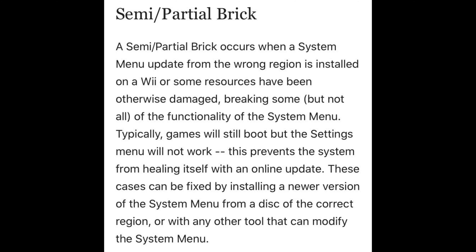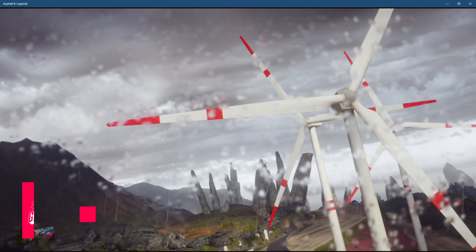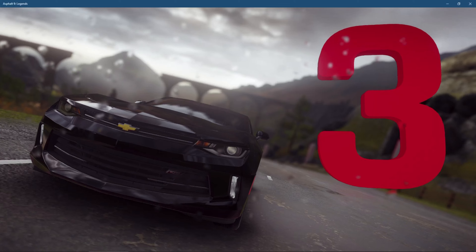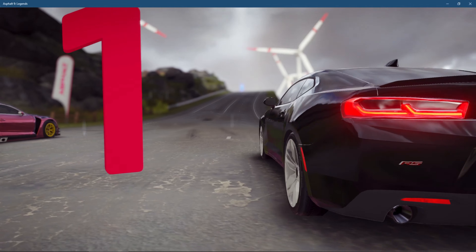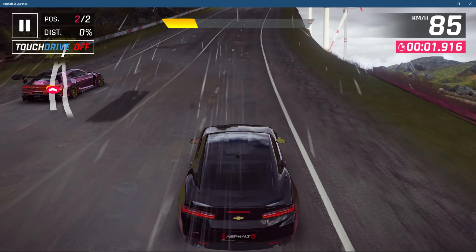The first type is a semi-brick. Pretty much what happens is you install a wrong system menu update for the wrong region — that's literally all it is. What that does is it corrupts your Wii and makes it half unusable. You can still use some things, like going into settings or playing some games to an extent, but it's very glitchy and buggy.